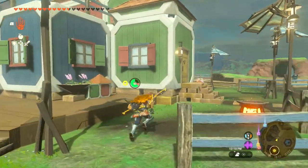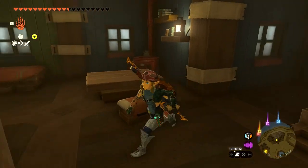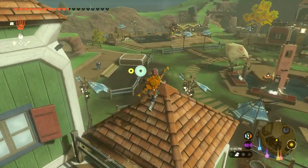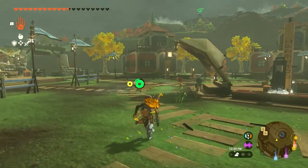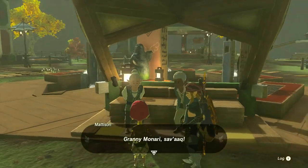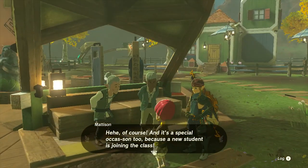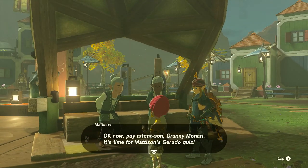Maybe the grandma is inside this room? Anybody home? We'll have to check upstairs. Just looking around Tarrytown to help with this quest would be great. It seems like we've gone full circle — except did we go in that building? Oh no — they're right here! Granny Minari. It's lesson time. Madison says 'Savak' — good day. 'You're in a good mood today, Madison. Is it time for another lesson? Of course — and it's a special occasion because a new student is joining the class. It's time for Madison's Gerudo quiz. What is the Gerudo word for granny?'